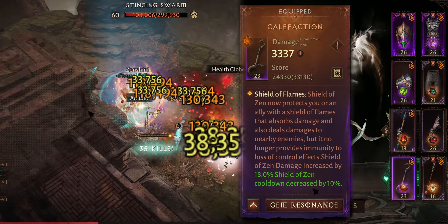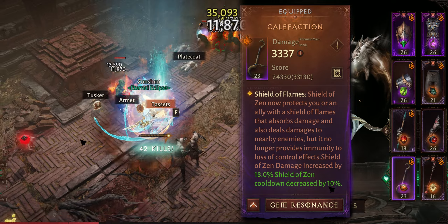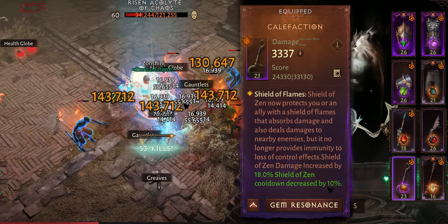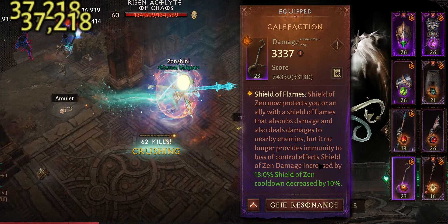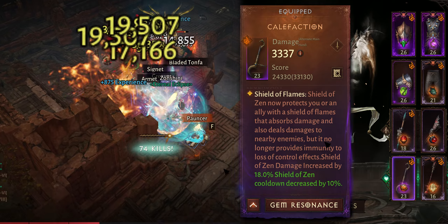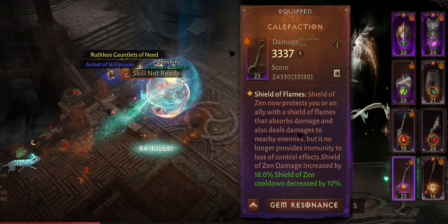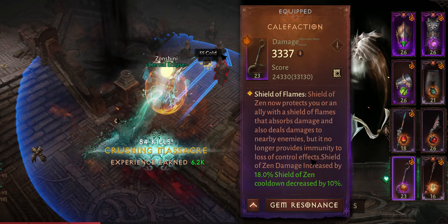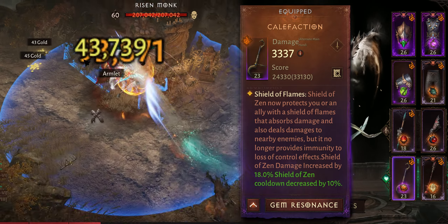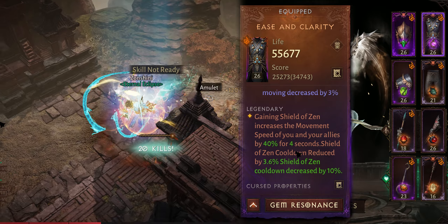For Shield to Send, we're using Calefaction to get the burn effect. You'll need two awakening slots with 10% cooldown reduction for Shield to Send for this build to work. If you don't have those, check out my other build in the description or pinned comment. The burn effect makes it possible to run or dash past enemies with ease.